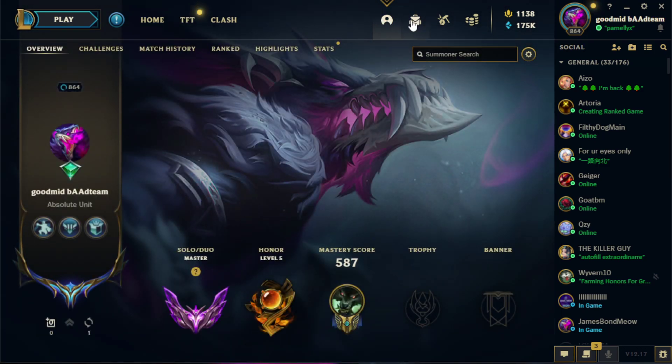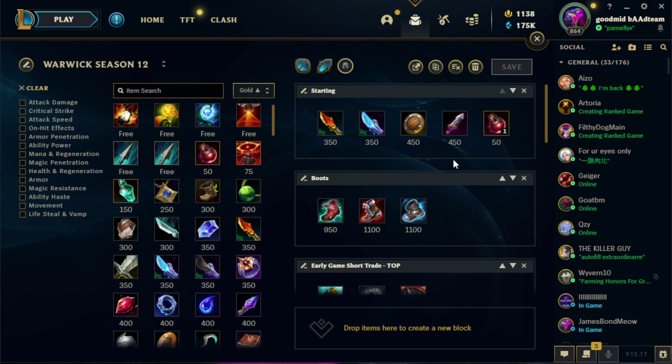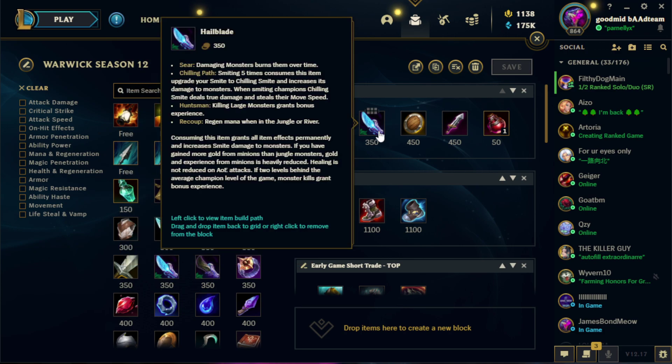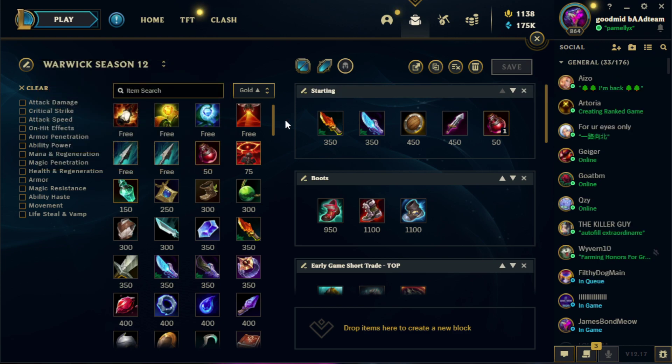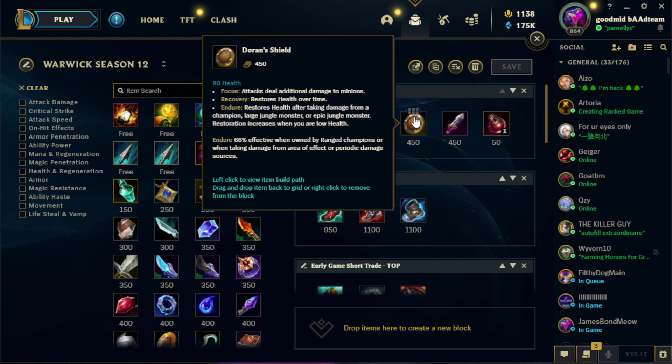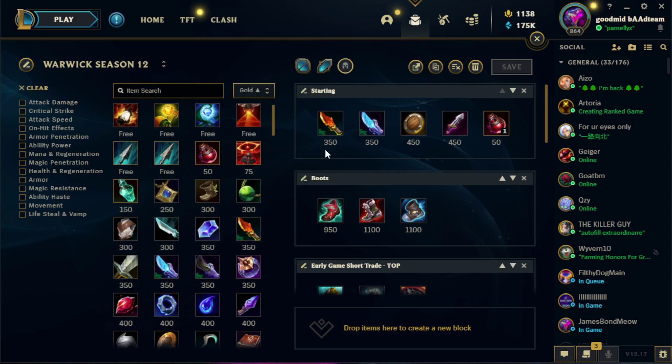Now let's talk builds. Most builds overlap across roles, but some standout options are role-specific. For starting items in the jungle, Red Smite and Blue Smite are about even since Red Smite got nerfed. Go Red Smite if they're going to fight you back and not kite; Blue Smite if you need the slow and movement speed to stick to ranged champions. For top lane and mid lane, go Doran's Shield 90% of the time. The only time you go Doran's Blade is if you're running Lethal Tempo and the extra early damage really helps snowball — like versus Ornn or Mordekaiser.